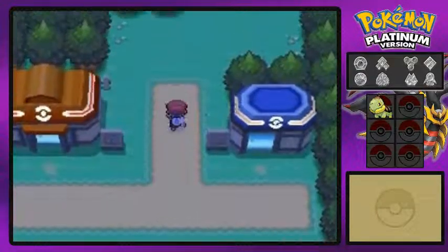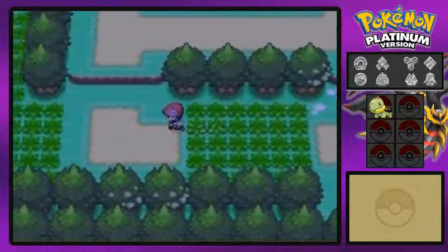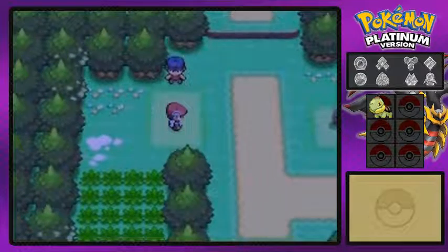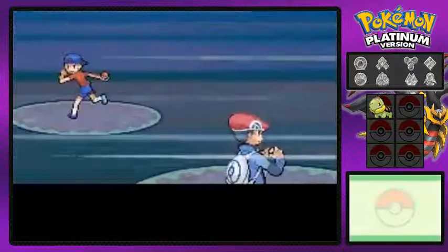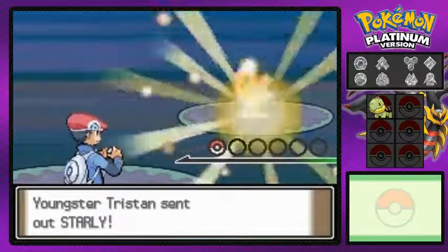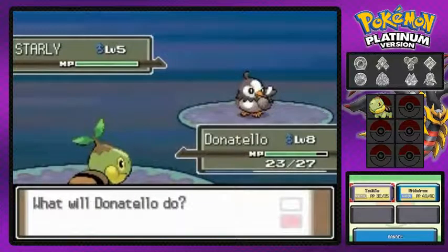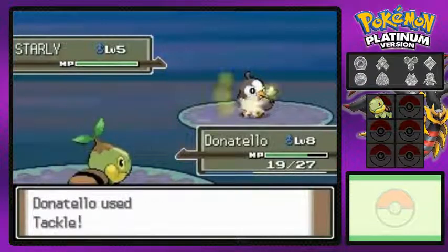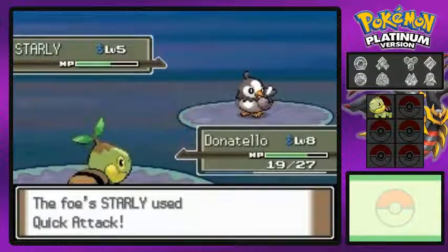Okay, so here we are in Sandgem Town. Now we're about to go to Route 202 — wow, have I been saying 201 for a while? Oh crap, I messed up a lot. Anywho, in our last episode we got to learn how to capture a Pokemon here and there, got to tell our mama that hey, we're going on another adventure so you won't see us for probably another year, maybe five. And here we are battling some new Pokemon — Starly and that kind of stuff. Yes, we did name our Turtwig Donatello after the Ninja Turtle. We're going to keep that trend going. Now I'm trying to figure out what is the next Turtle Pokemon — I really need to find out, just to finish the full set of Ninja Turtles and all that stuff.